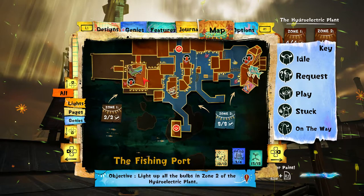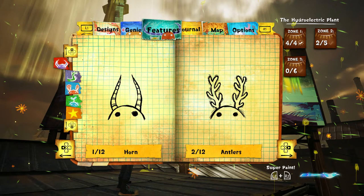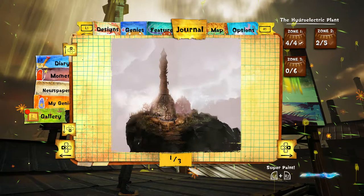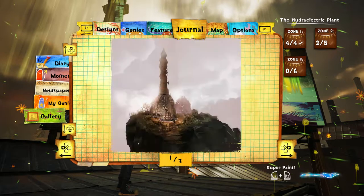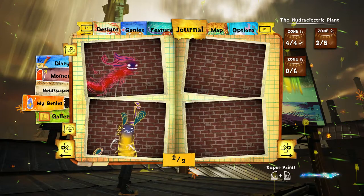I know what I need to do, I really do. Something unlocked! Oh, that's pretty. That's cool. I don't know how we get those. I thought we had unlocked... here's all our genies. That's kind of cool.